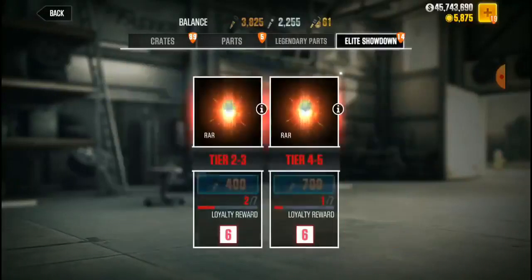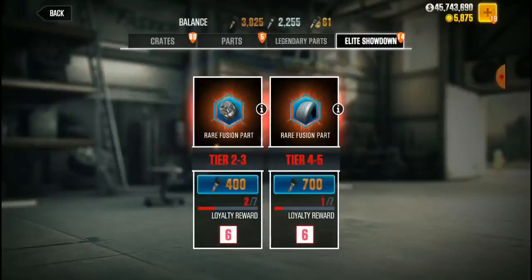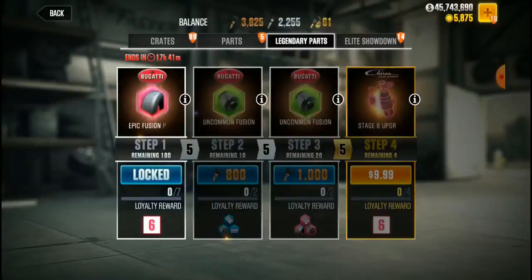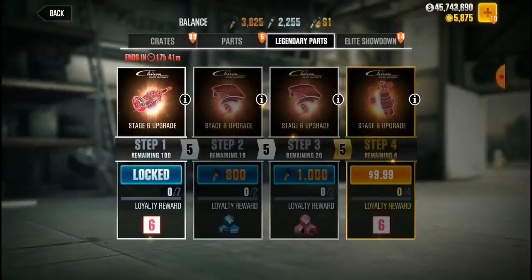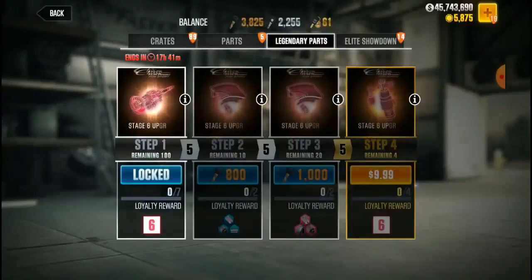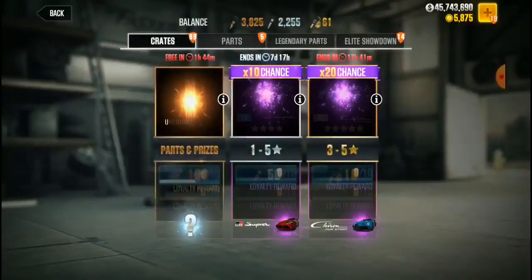But when you get to the point where you can do like Elite Showdown or Legendary Parts or something — because when I won that Nissan Rabbit, you can spend 400, 500, 700 bronze tokens and you can get all Nissan or Rocket Bunny Nissan, Fairlady Rocket Bunny Nissan parts.